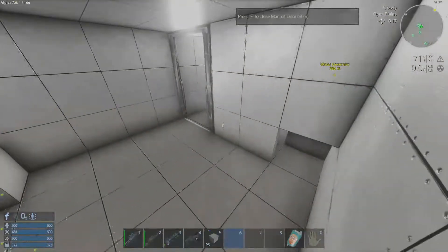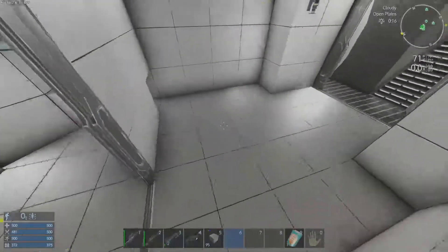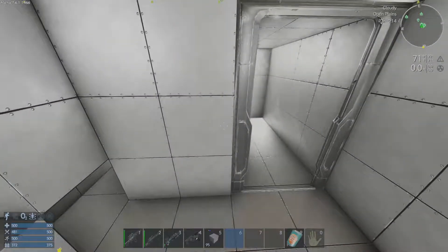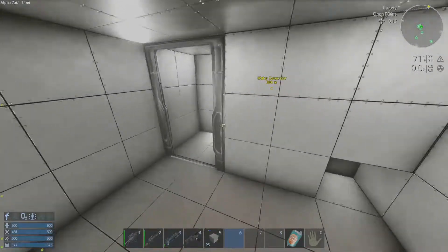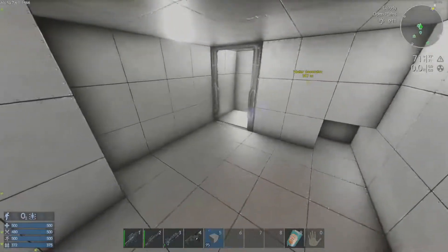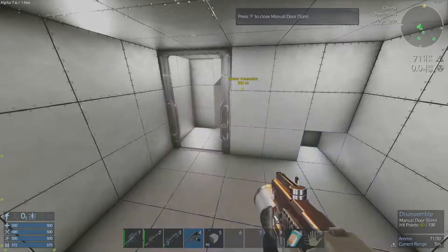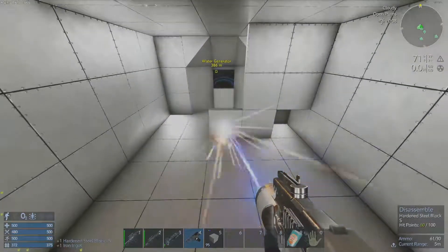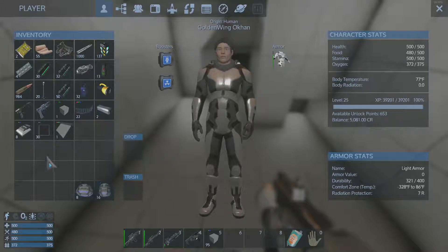Inside, I was playing around with how to make this look nice but not be crazy. This is sort of what I came up with — offsetting the door and doing these little walls. Now that I'm looking at this, I think we should move this door back.